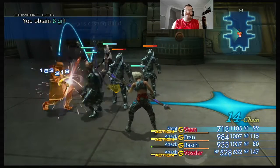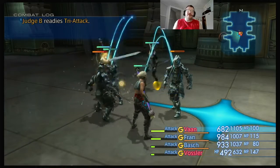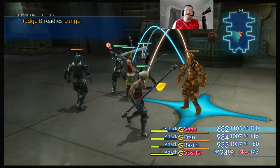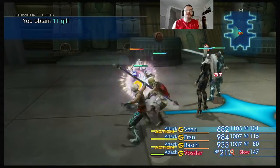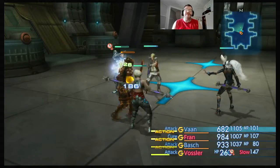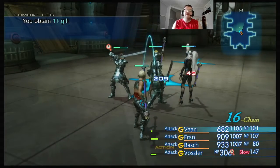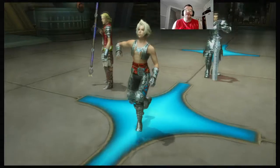Vaan is now level 14 — that's good. Vossler got hit by another Blind. Have Vaan, Fran, and Vossler all attack Imperial Swordsman C. We got rid of their backup, so now the rest of it should be quite easy. Didn't even need to use Cure. I'll take the lemon gil. I could have made it through the entire area using maybe one Cure spell. Done — 16 chain! I got 7 LP for each Judge.